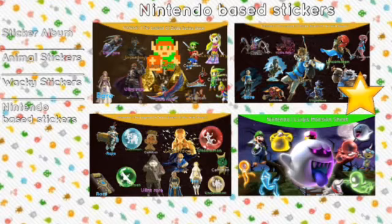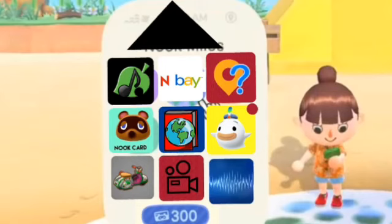This is the sticker album. The sheets are organized by category. The star on a sticker sheet means you got every sticker on that sheet. There are over 2,000 stickers to get your hands on.